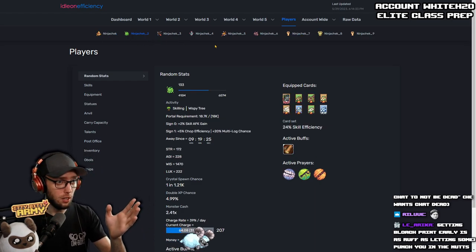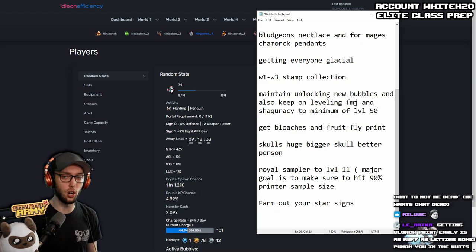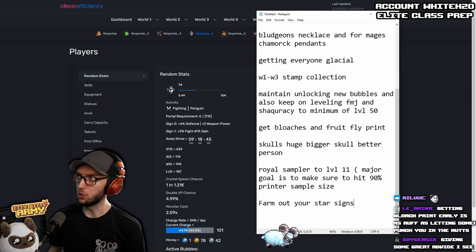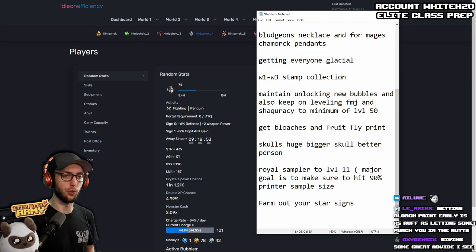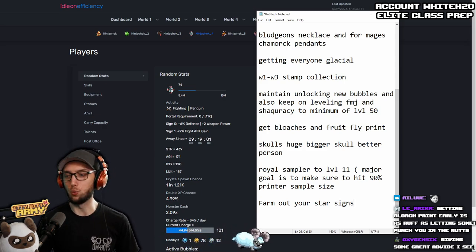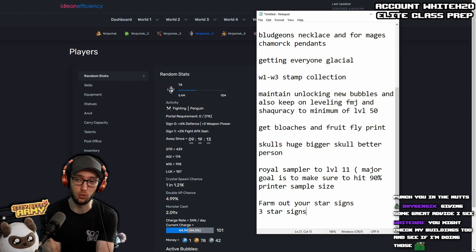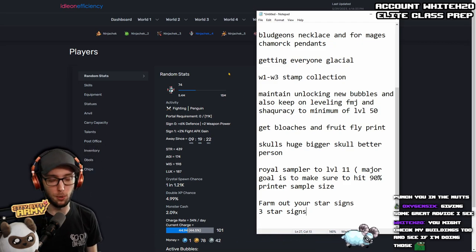Farm out your star signs — you want to unlock all of your star signs and get to the times-three constellation on the Hydron tab, which gives you three star signs. That gives you huge damage percent. You can also run stuff like the Forsaken for AFK gains. The big ones — the Feisty, the Overachiever, the Bulwark — give massive damage percent, which you truly want when pushing everyone to elite class. Early game, star signs are like 20 percent of your account — literally one of the most important things in the game.